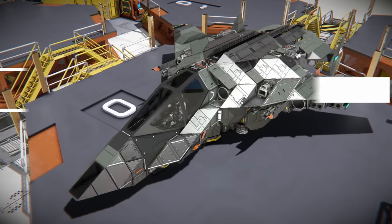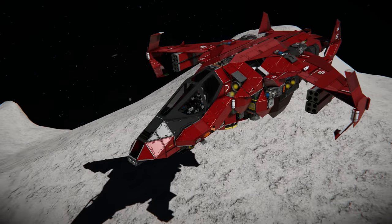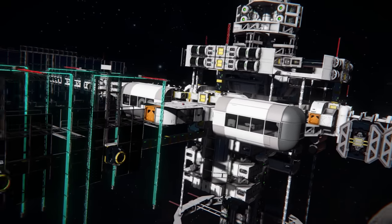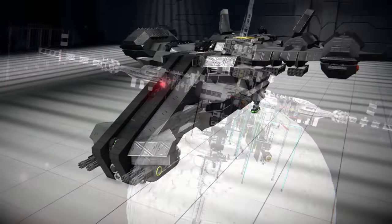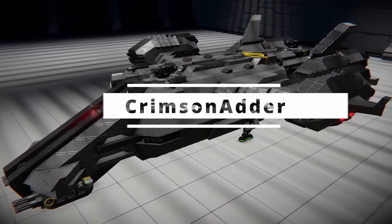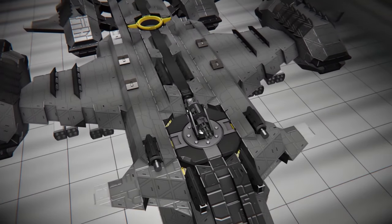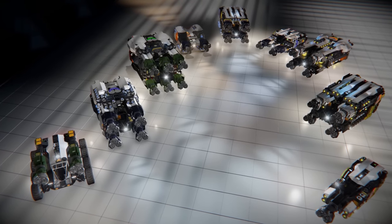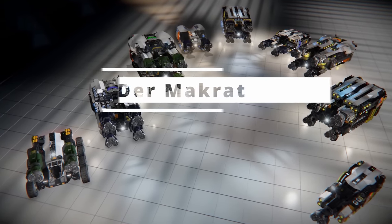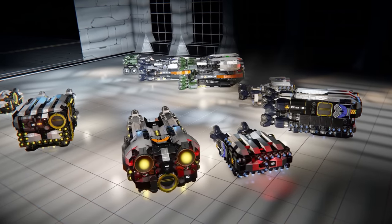Another great creator on this list is Trap, the master of small crafts. His work is often minimalistic and yet still filled with details. On his workshop you can find plenty of well-detailed small crafts, but he also posts stations or larger grids too. Next on the list is Crimson Adder with his collection of combat crafts. The shapes he was able to achieve on his builds are absolutely unique. And if you're trying to build realistically looking crafts, his creations will show you the way. If you're trying to build a miner or any other utility ship, you have to check Markra's workshop. His collection of compact miners is one of a kind, and if you need any of those crafts, this is probably the way to go.